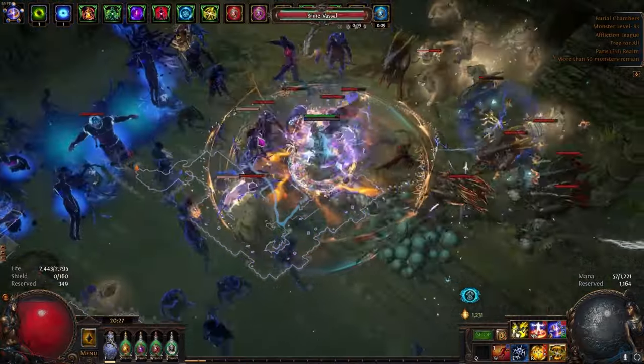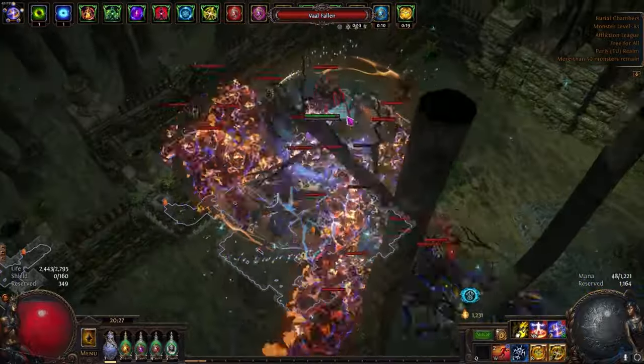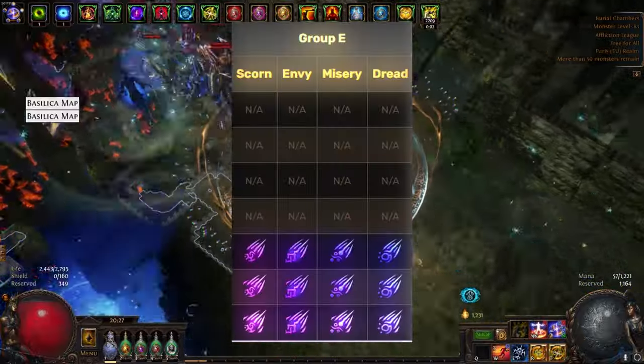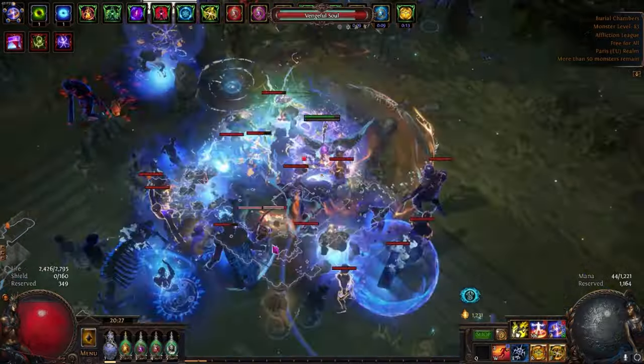Starting off we have Harbinger — it's a strategy that's extremely easy to do. Just open the map, click the essences, corrupt the meds (meaning Misery, Envy, Dread, or Scorn), kill Harbingers along the way, and the boss at the end. That's it.